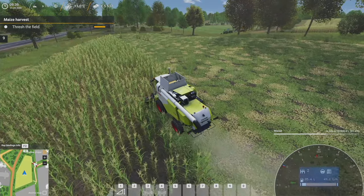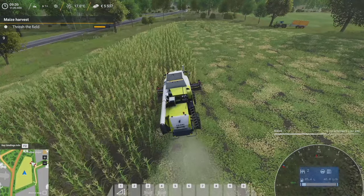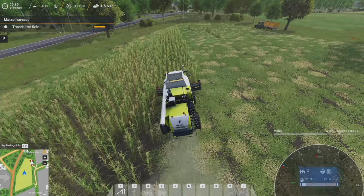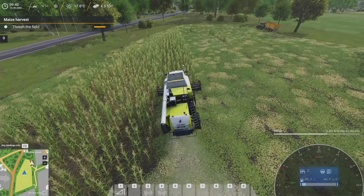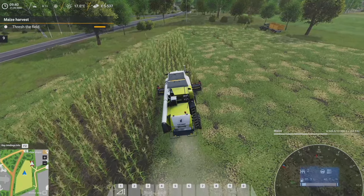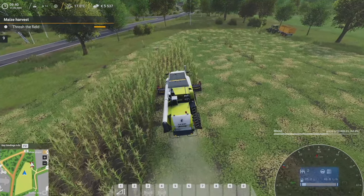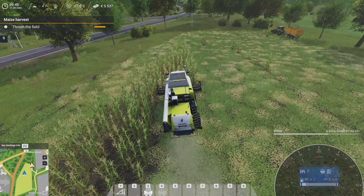As soon as my combine hit 60 percent, here he came. Looks like he's going to go down to the far field entrance, and once he's on the field I should be able to use the pause and resume keys down there on the hotbar. But I'm curious just to see how it behaves.